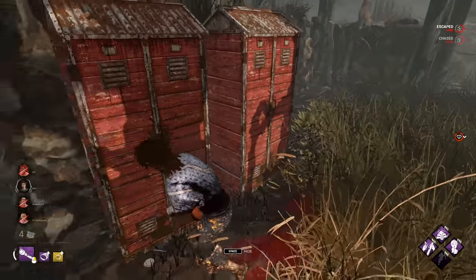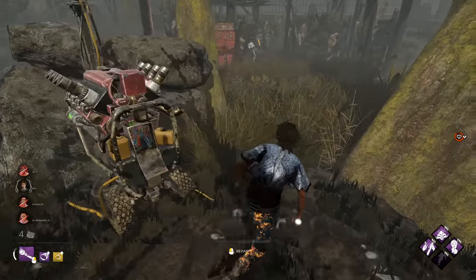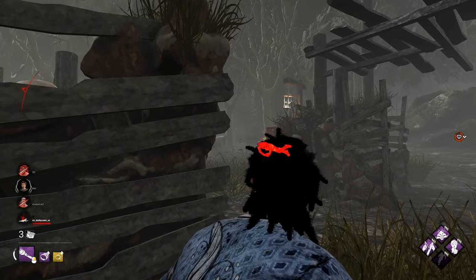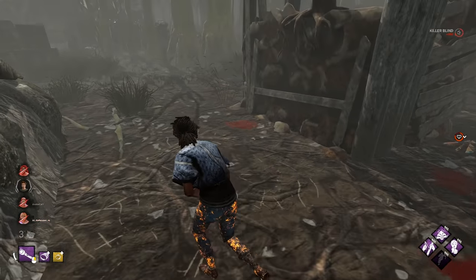Locker, locker, locker - you ready? Wait, too far, too far. This one here. Wait, he lost me. Wait, he's on me, I'm going. Okay, get in the locker. Inside, inside, inside. Nice, nice, nice - get away, get away! We have a pallet in the middle too.